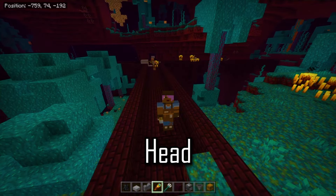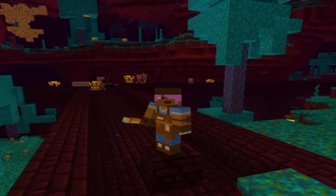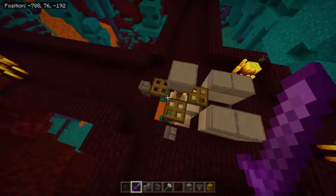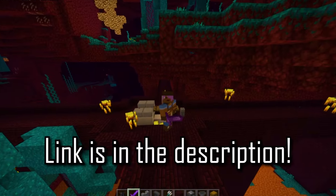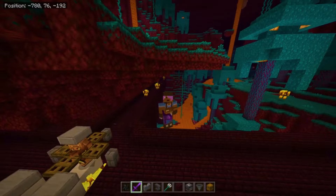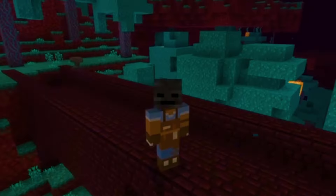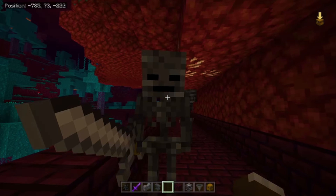Let's see how quick we can get a Wither Skeleton Skull. And now if you pair up this farm with my Wither killing method — link is in the description — you can literally have infinite beacons. But you know what I like doing with the skulls? Wearing them. Now I can look drippy. Wanna be friends?